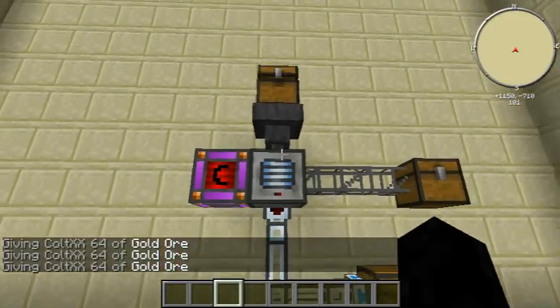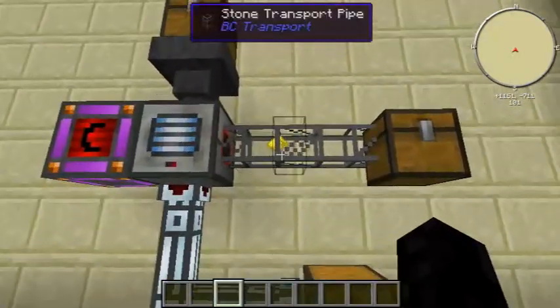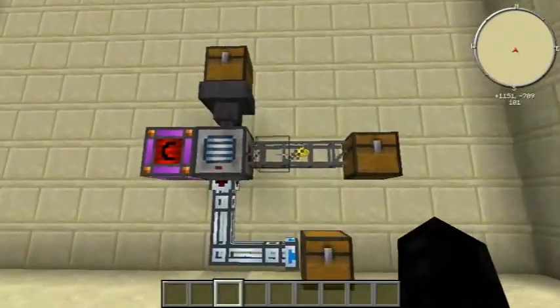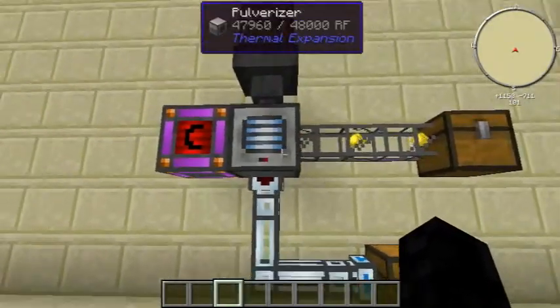You can also automate this machine with pipes — I just haven't done it yet. As you can see it works pretty fast, and it just outputs the dust.